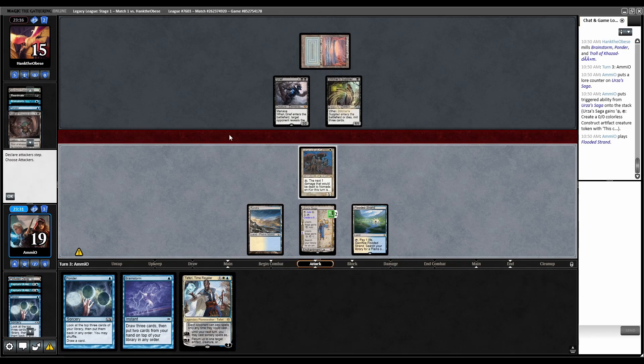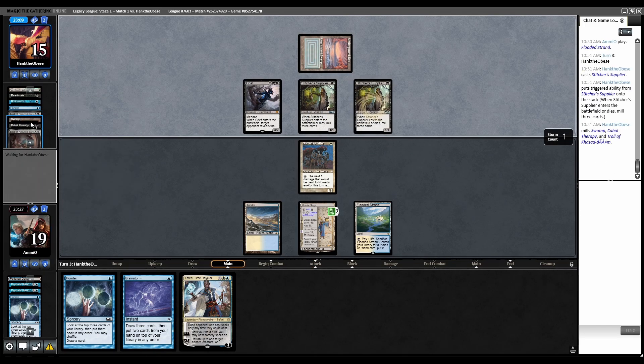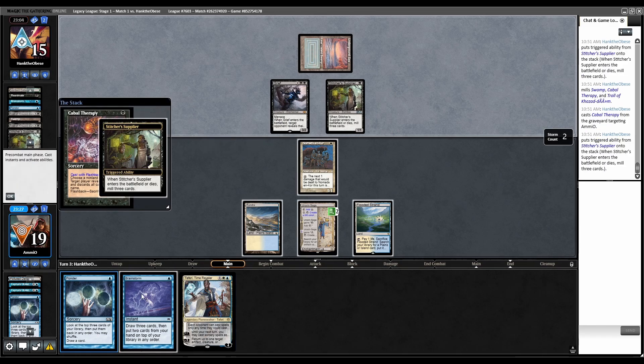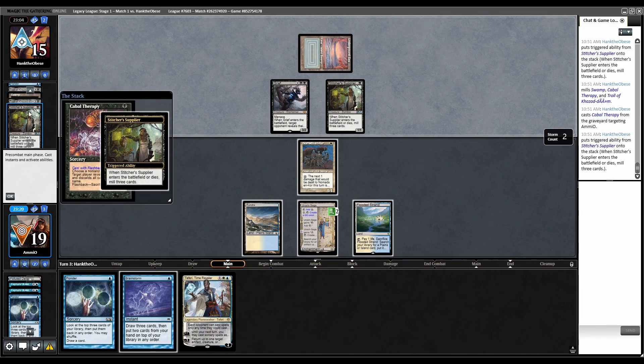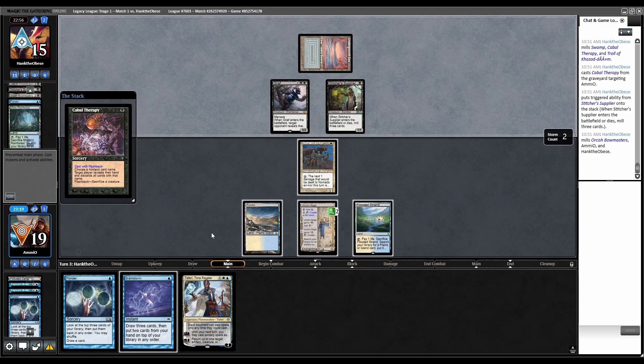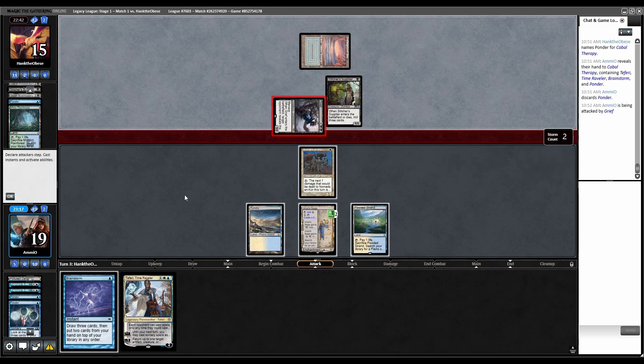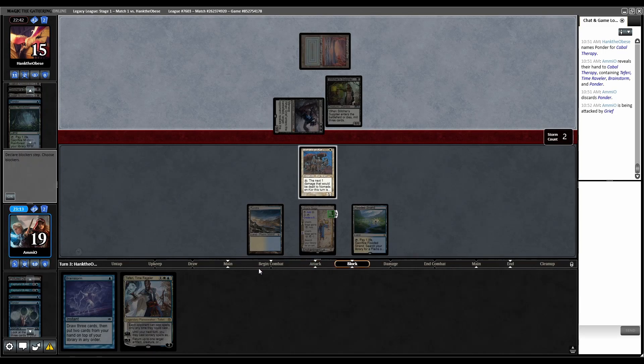Let's save Teferi in case they get a Hogaak back. Stitcher's Supplier mills, Swamp, Cabal Therapy, Troll. They know we have these at least. The Stitcher's trigger goes off — they still didn't hit anything of value. They'll name Ponder or Brainstorm. They chose Ponder — they take our Ponder. Now they're attacking with Grief. No blocks. Fetch, grab Underground Sea.